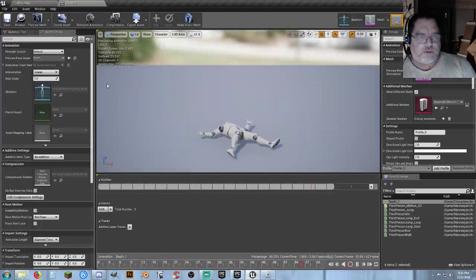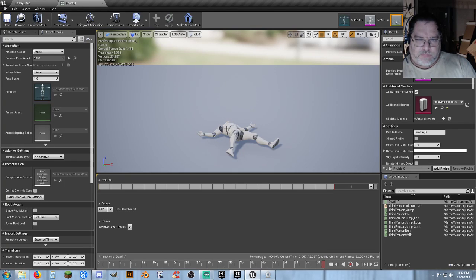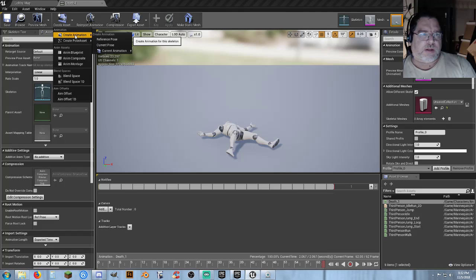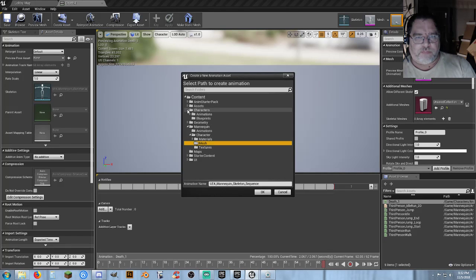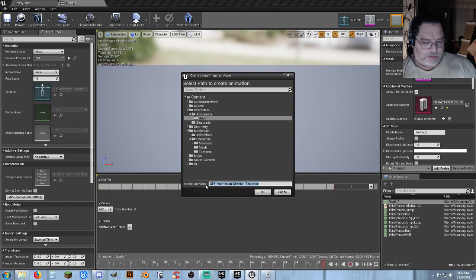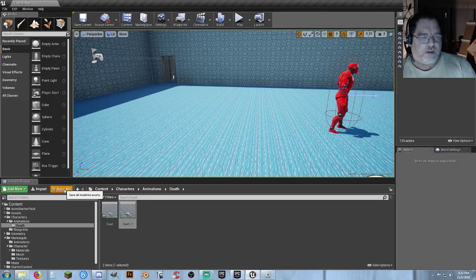We're going to create an animation from this. Hit pause, grab the red bar, and drag it all the way to the very end — the end of the death animation. Go over to create asset, create animation, current pose. Select the characters folder, animations, death. We're going to call this 'dead'. Now we have a dead pose, and this works the best I've seen so far. Go ahead and do a save all.